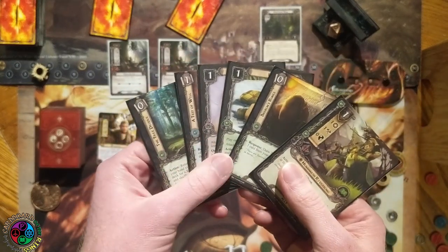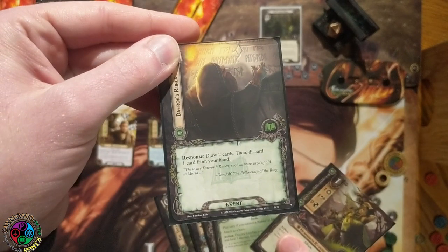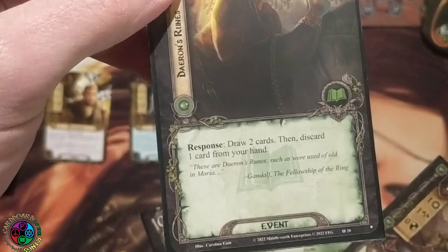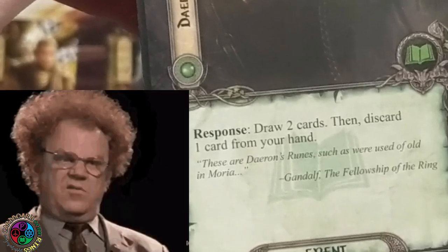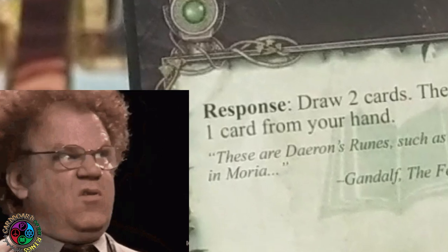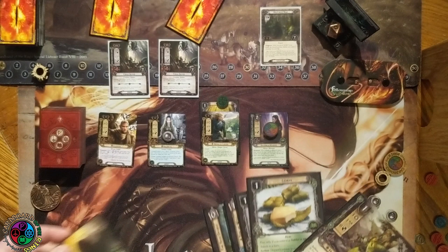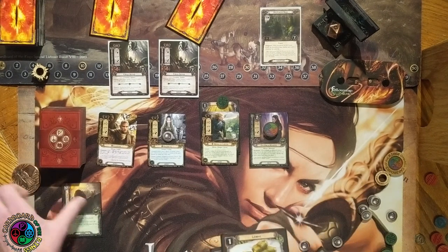I readied Celeborn when we traveled to the Old Forest Road. Both spiders are going to engage me — it doesn't matter if they optionally engage or force engage, they get plus one attack when they engage you. I have two enemies attacking me and three characters ready. Wait — Galadriel's ability says Response now? It used to say Action. We're not responding to anything. I guess we make something up.